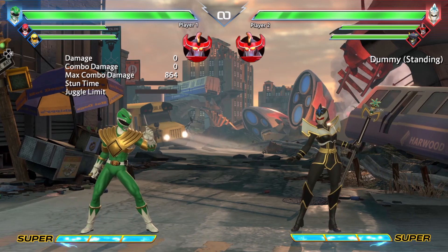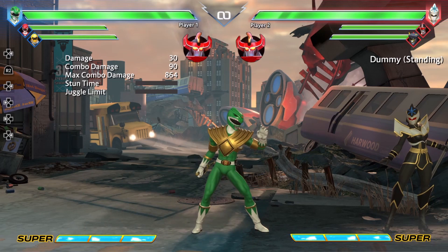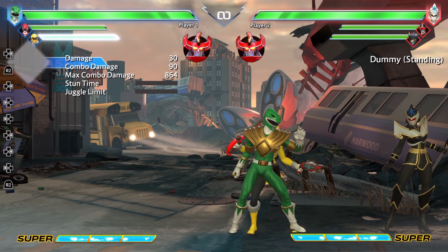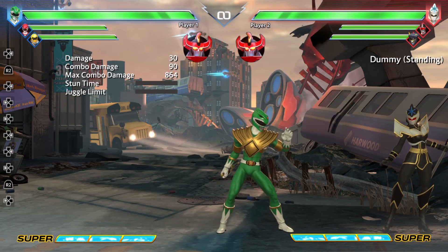Next up, we have Gia's assist. Gia's assist is also her forward special. Her assist is not my favorite. It does come out pretty quick and it does have some lockdown potential because it hits multiple times, as you can see there.